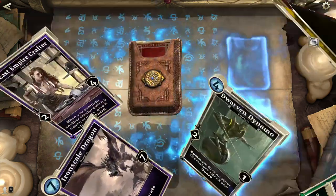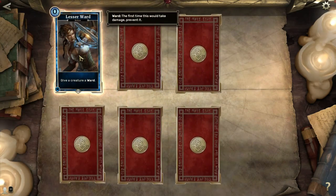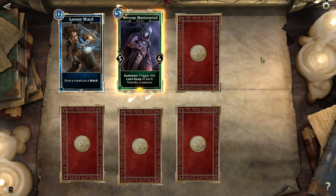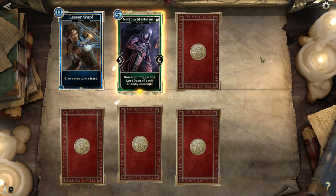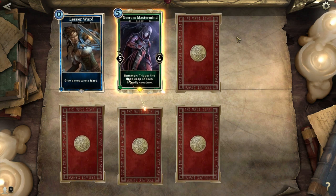Another Iron Scale Dragon — oh my god, come on! Where are the epics?! I'm so sad! But there's a 0-cost card that gives a creature a Ward — pretty nice. And we did get an epic: Necrom Mastermind! 5 cost, 5 attack, 4 defense. Trigger the last gasp of each friendly creature — that is freaking insane! The creatures don't even have to die. You can get a bunch of creatures with Last Gasp out there and then play this thing, and boom! You get all those advantages twice. I might be making a Last Gasp deck as well — I've got so many ideas just opening all these packs!